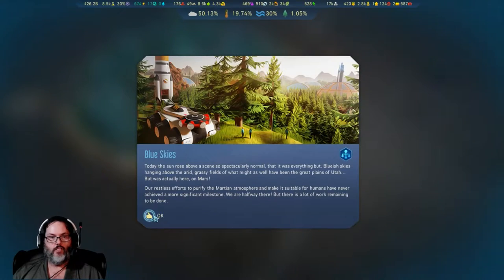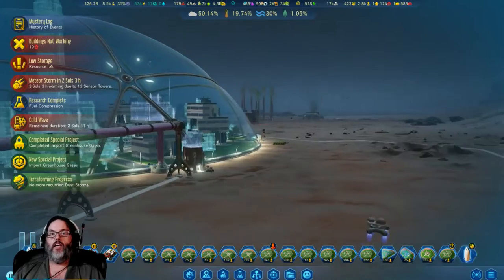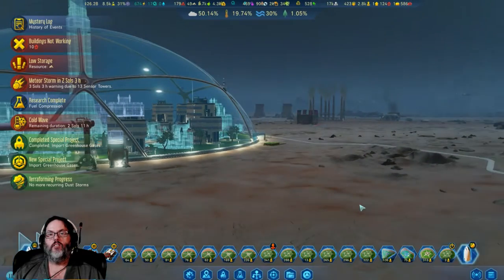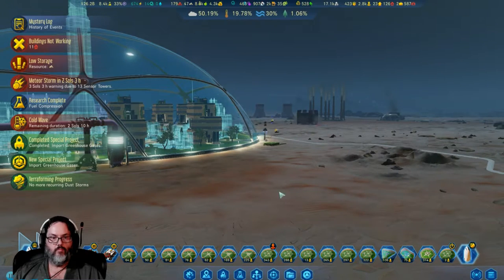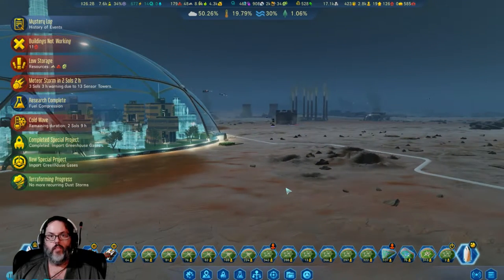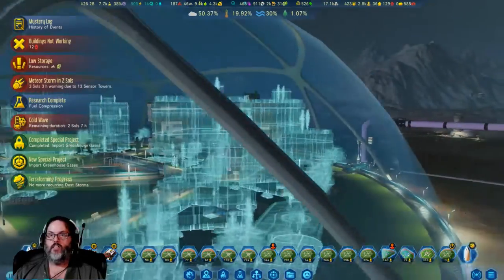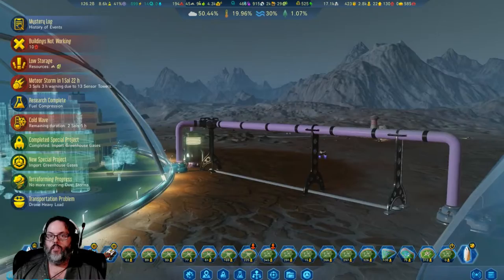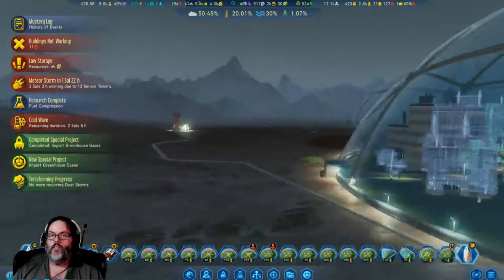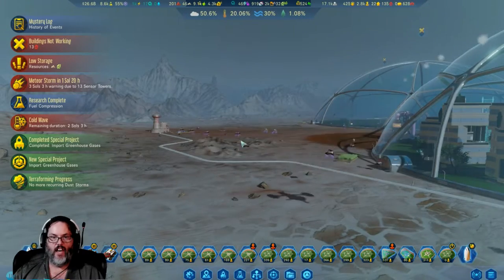Blue skies! All right, so we have blue skies on Mars now. Let's pause it and look at that — blue skies. Well, sort of. We'll let the sun come up. Can we see a sunrise maybe? Oh, look at the mountains over there. Nice. Look at that — no more red, dusty sky. Excellent.